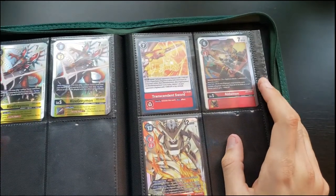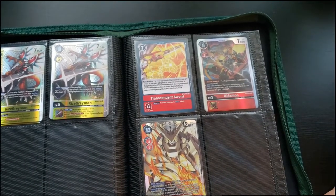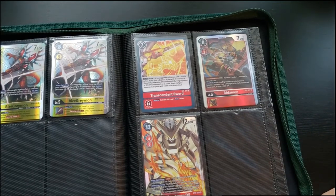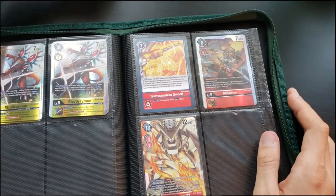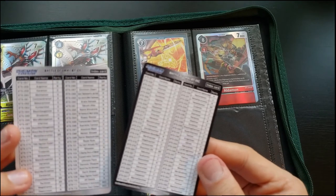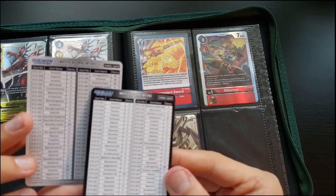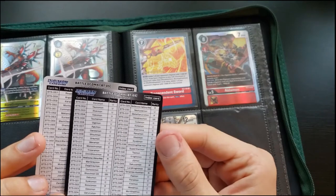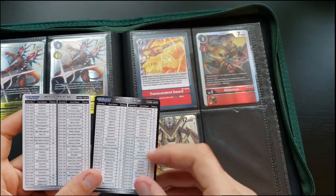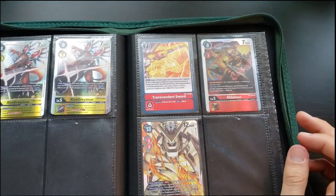To conclude: when you get a booster box you'll get a lot of commons, most of the uncommons though maybe not full playsets, and one through four rares on average. I didn't get a Lord Knightmon — I think it's a super rare, which explains that — but I did get a secret rare, which was cool. I got super rares: Chaos Gallantmon, MetalGarurumon, Omnimon, Omnimon Zwart, Armageddon Mon, Hexablaumon. For most of those I only got one, so to build these decks you'll need to buy more singles.